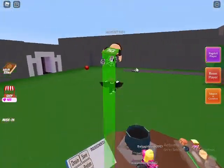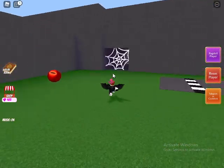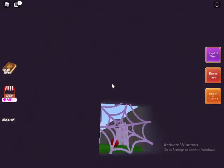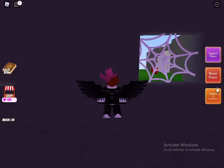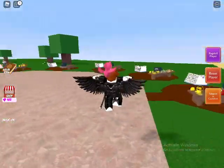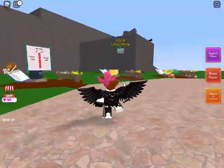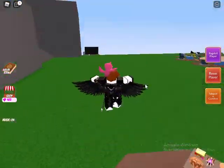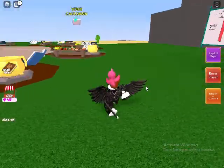The cave bat is pretty easy. You come to the cave area and it will show you where to get the bat ingredient. Grab it and teleport to the cauldron to give it back to the NPC.